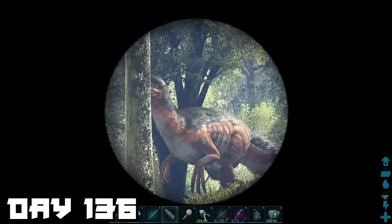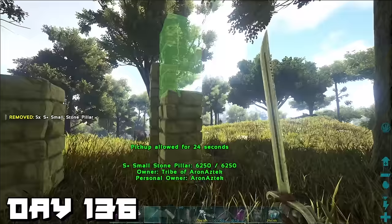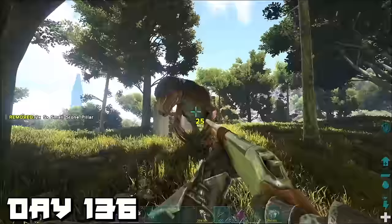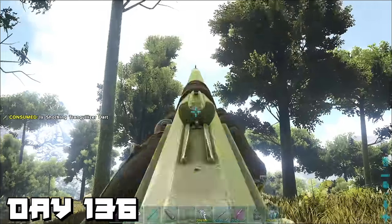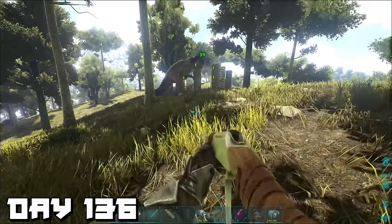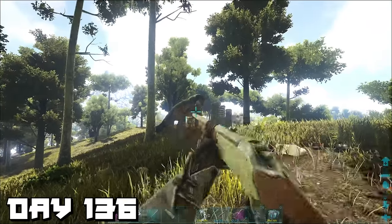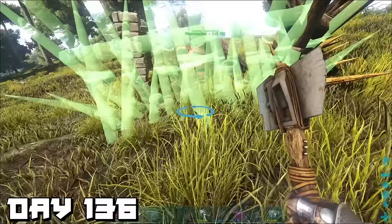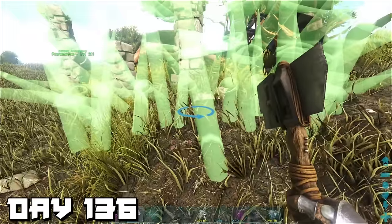For an alpha I figured it was going to be a lot harder, but we got what we needed. Day 136 — we finally found a high-level therizino, level 112. I built a simple pillar trap and lured it in, but it got out. For some strange reason it went back to the pillar trap and started attacking it, so we took advantage of that and knocked it out, then placed spike walls around it to keep it safe.